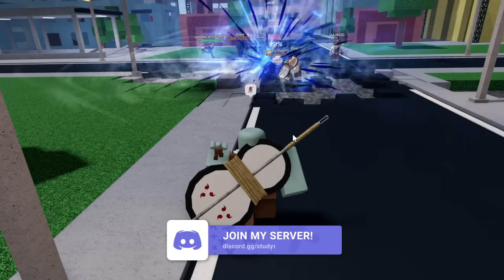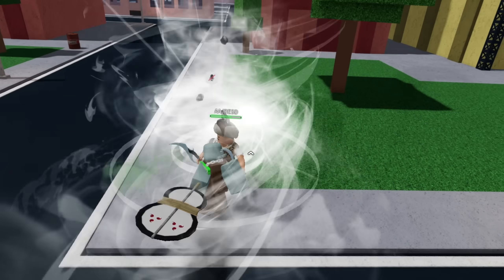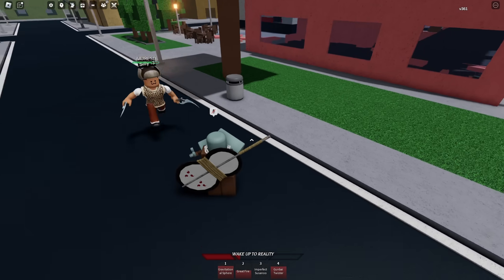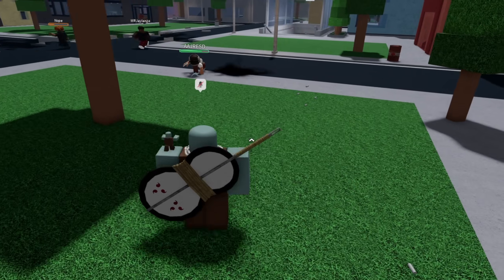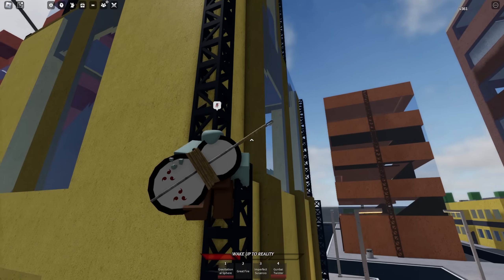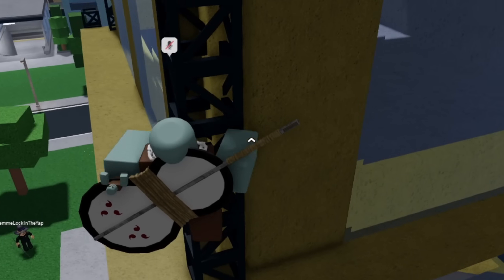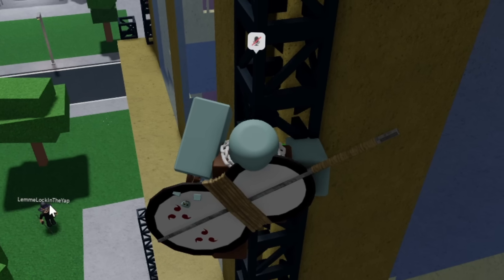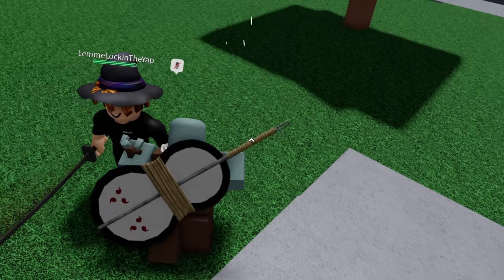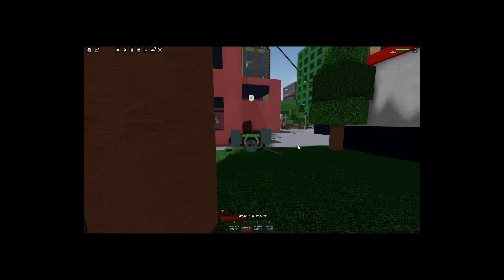Now let's see if I can find some combos. There's this move — one, two, three, hitting with that right there. He dashed out, so that means we can pull him. I thought that move pulled him — get over here, bro. He's using his ultimate, so I'm out of here. That's one thing about this battlegrounds game: the ultimate modes are actually insane. Now I'm killing you.